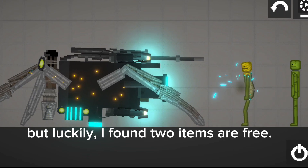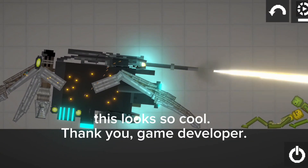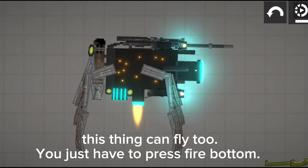But luckily, I found two items are free. This is an upgraded camera strider. This looks so cool. Thank you, game developer. This thing can fly too — you just have to press the fire button.